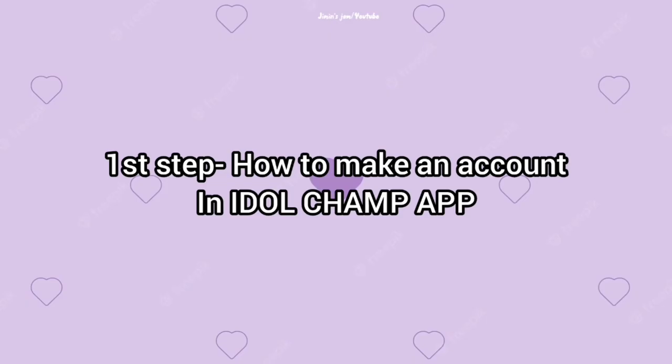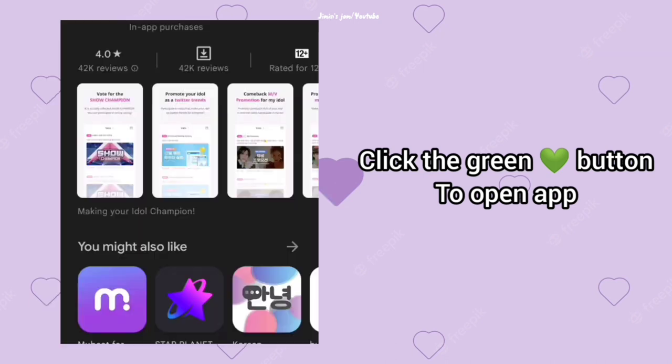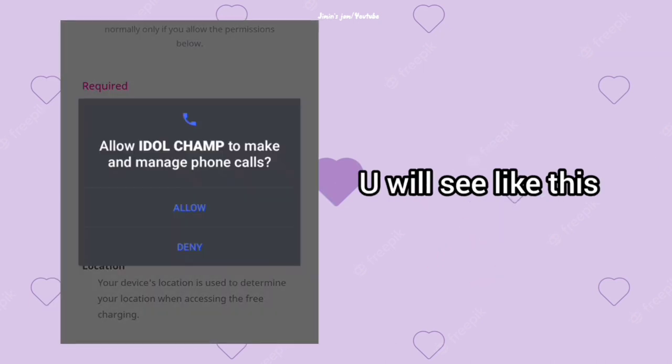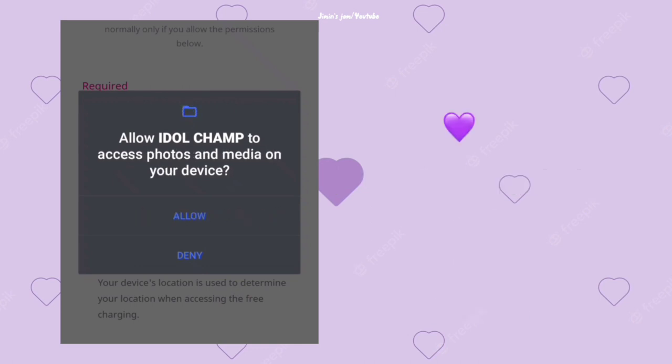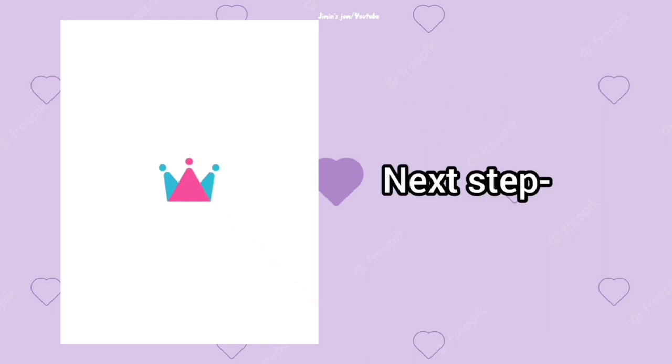First thing first, download the app. It's pretty easy — go to the Play Store, search 'Idle Shop', and download. Click the green button, open the app, and it will be visible like this. Allow all the permissions, allow location while using the app, and any other permissions. Next thing is creating an account.